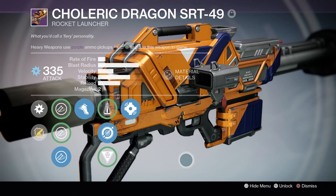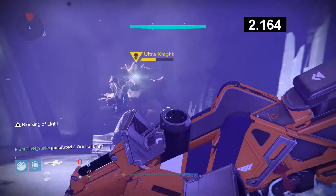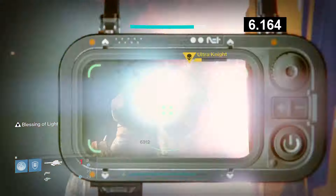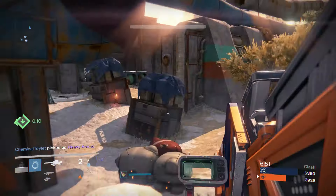Let's get right into the gameplay. Choleric Dragon vs. the Ultranight for the DPS test. It took me 4 shots to put him down, having to reload once — that reload clocking in at about 3.5 seconds long — each rocket dealing a total of 9,088 damage, and it took me 6.6 seconds to kill him.